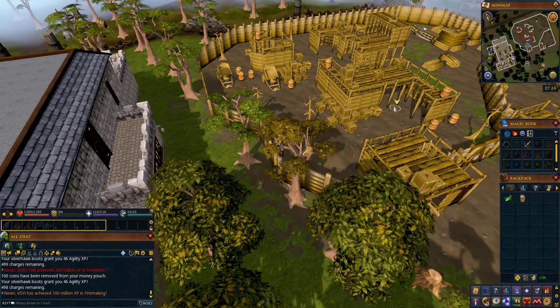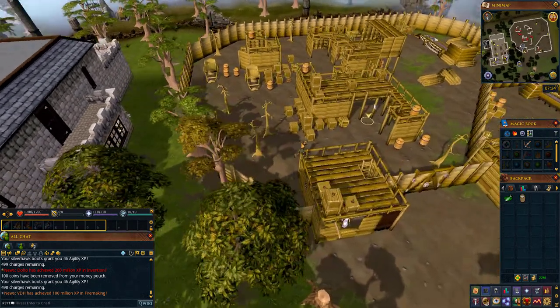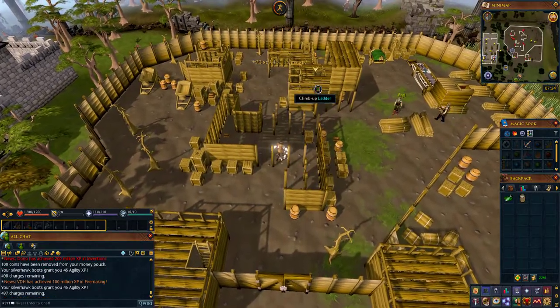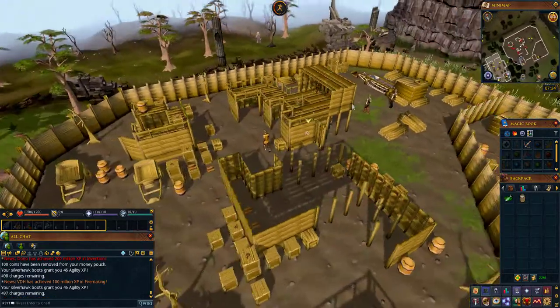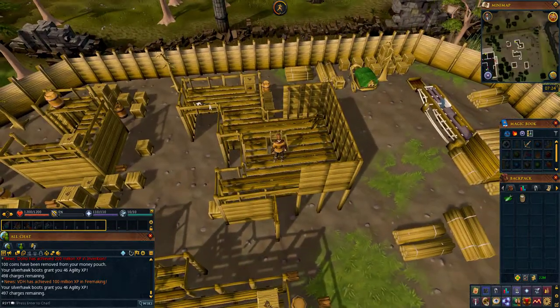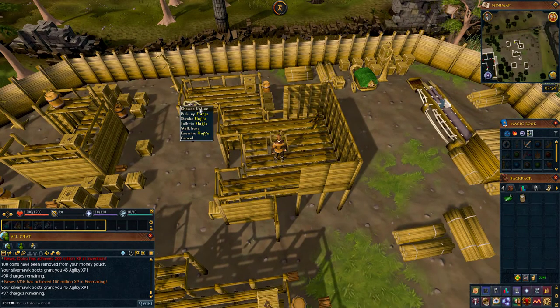Once in the lumberyard, run northeast to where there is a ladder and climb up it. Once up here you will see Fluffs. Make sure to follow the following instructions carefully, as doing things incorrectly could cause you to lose your milk or sardine.